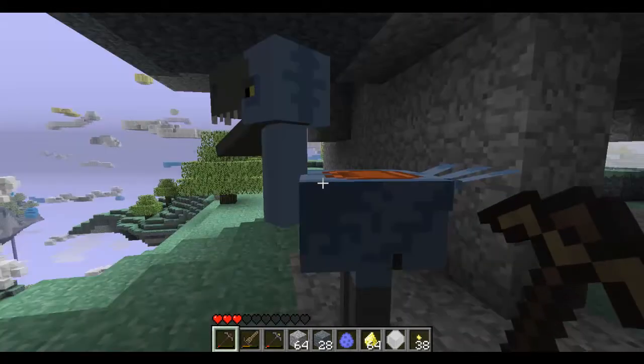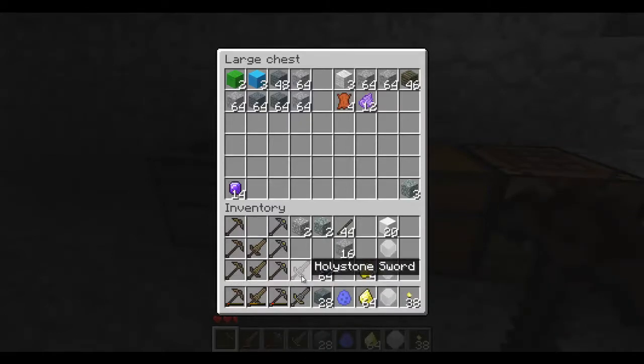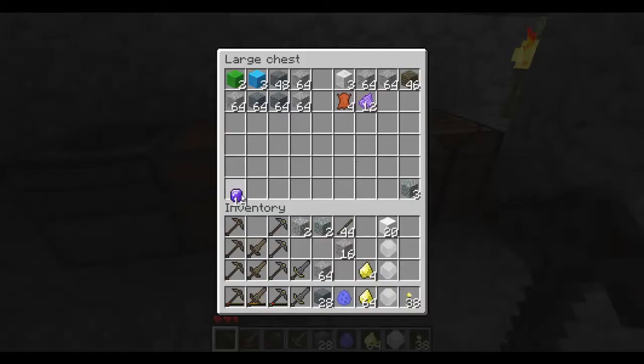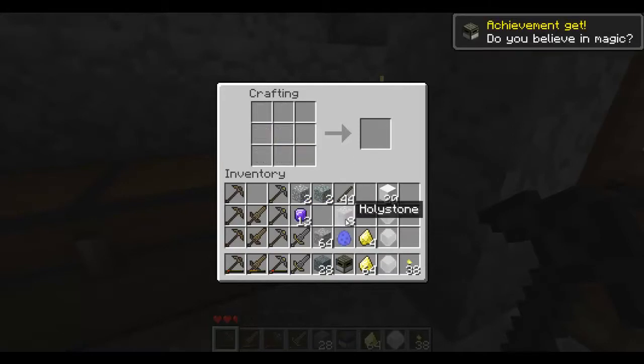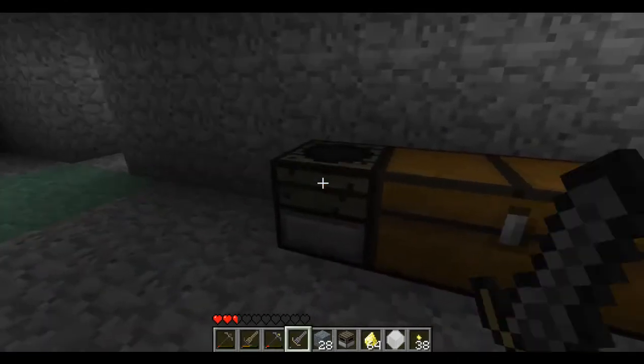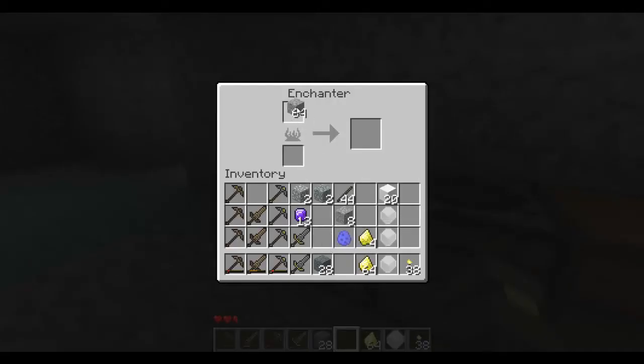I'll make a sword and be right back. Alright, I'm back guys. While I made my Holy Stone swords, I did go and grab that Enchanter recipe. It actually was eight Holy Stone, but instead of Ambrosium in the middle, it's actually one Zanite. When you get an Enchanter, you get an achievement - 'Do you believe in magic?' So we're gonna put that down, get some Holy Stone in there. I'm gonna need some for the fight, and right now I'm not gonna fight the boss, I'll wait for these.